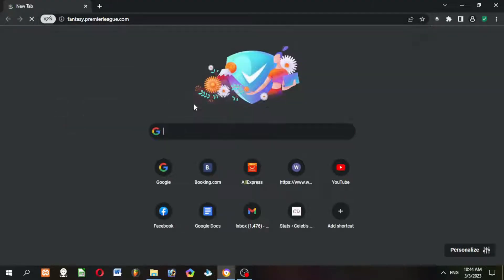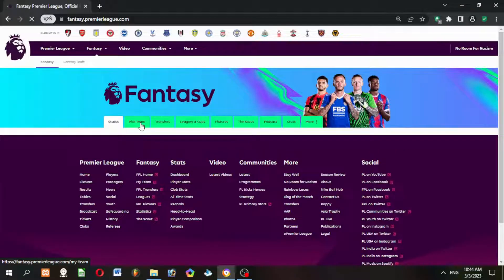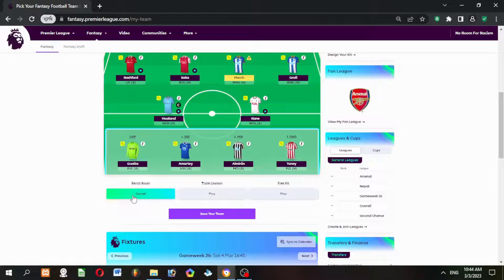Likewise, here is how you can use bench boost in FPL. Just click on the pick team tab. At the bottom left beneath your squad, you will find the bench boost button. Click on it. Now click on save your team.